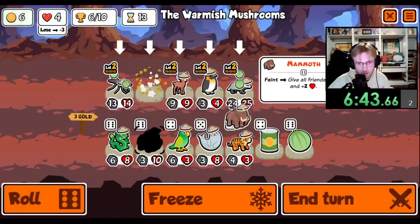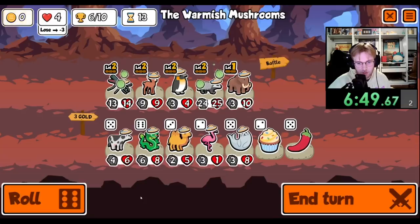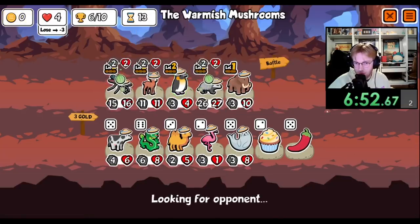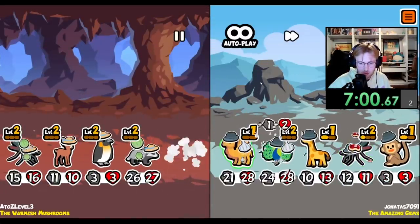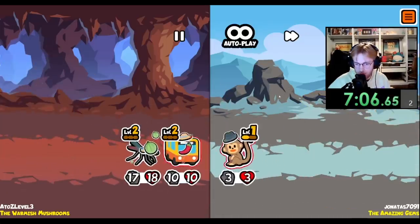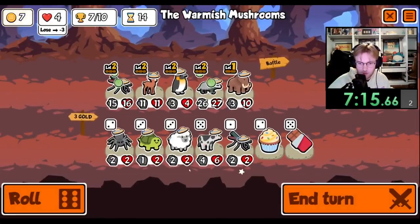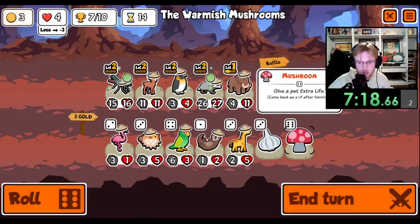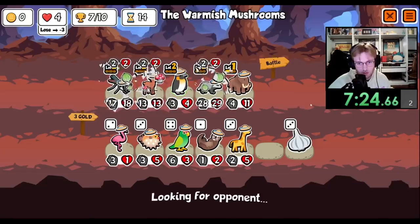There's the mammoth. We want mushroom and mammoth — mushroom, mammoth, chocolate — that's all we want. Or maybe a steak. No, because the penguin's dying no matter what. That's a little frustrating, but we're fine. Mushroom, mammoth, chocolate. Mushroom on the deer right now is better than mushroom on the mammoth.